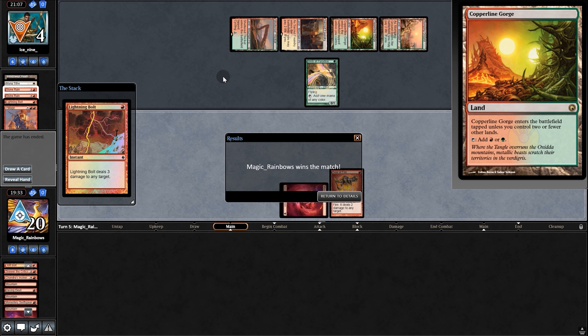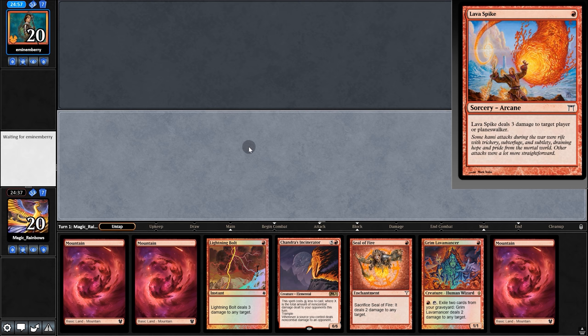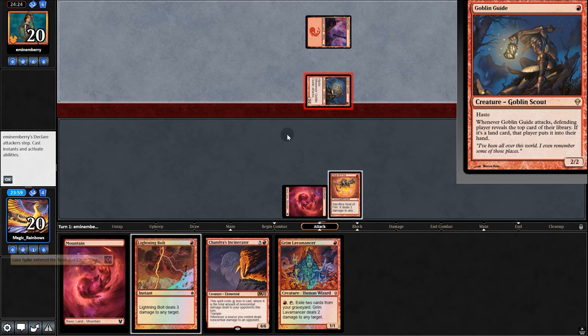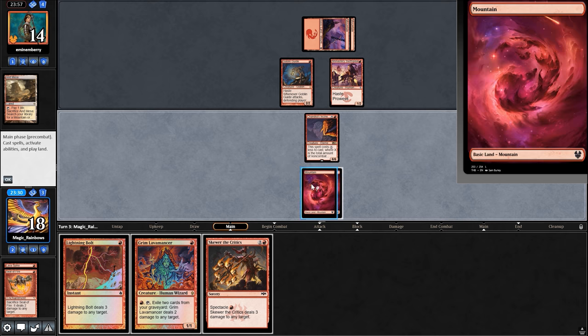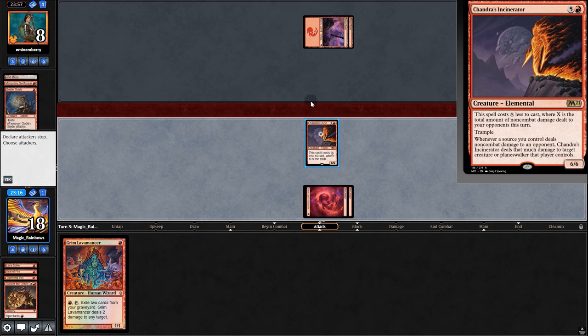Opening hand — a lot of land, so we mull. We keep a good six. Start with a Seal, and they're a red deck as well. Time to die — Seal and Incinerator! They play Monastery and suspend a Rift Bolt of their own. Time to clap — Bolt, bye! Skewer, also bye! They're not happy with Incinerator: they deal 3 to it, go to 1, Skullcrack and Skewer.